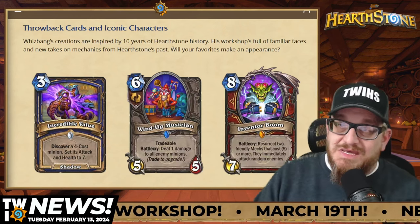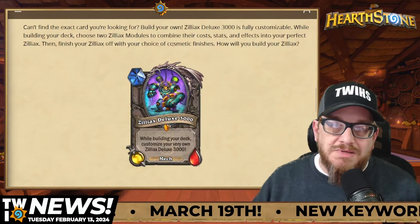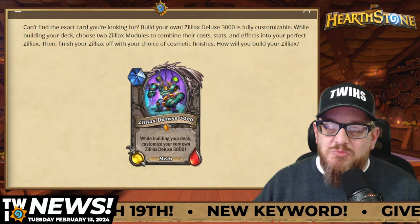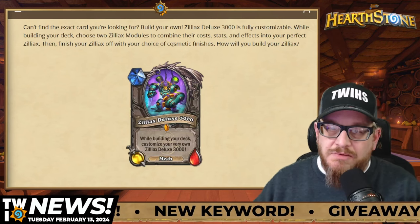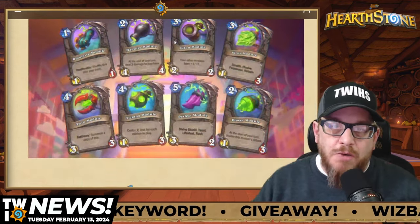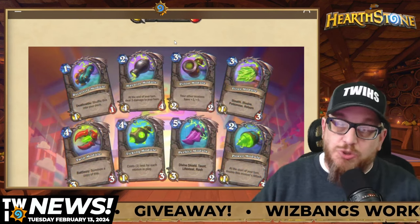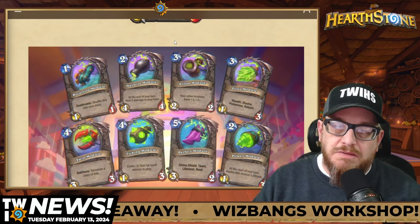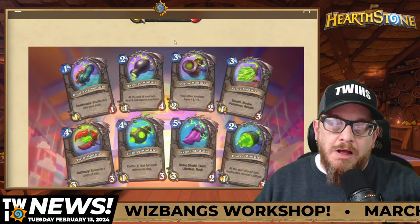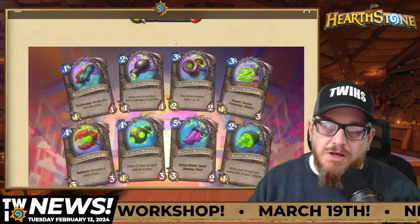It'll be interesting to see all the combinations we can put together with these new cards. And then this one knocked it out of the park — Zilliax Deluxe 3000, fully customizable. When you have this, it's kind of like building ETC where you put together modules of the card to work for you. You can also change the look and feel of the card and then put it in your deck. This is super cool. I love how they keep building new mechanics upon existing ones — it's just awesome.